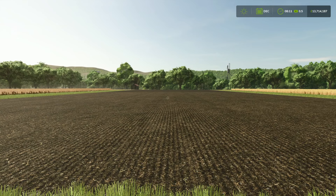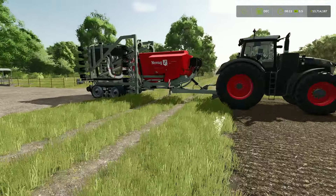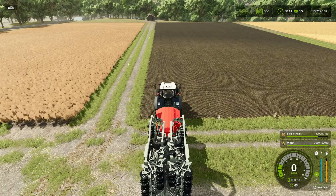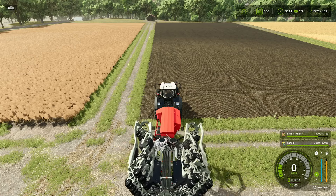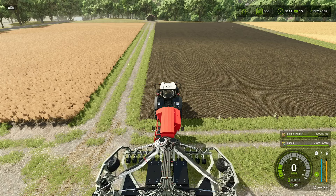Once you've got all that done, like we have done here, you can then go and get your seeder. Standard seeder, no messing around with that. We're going to make sure we're on the correct crop - it's currently set up for wheat. If we do L, B and Y, we'll cycle through till we get to canola. Then we'll unfold the seeder with L, B and A - that's obviously if your seeder does need to be unfolded, not all of them do. Once that's done and it's finished its animation, we can get cracking.